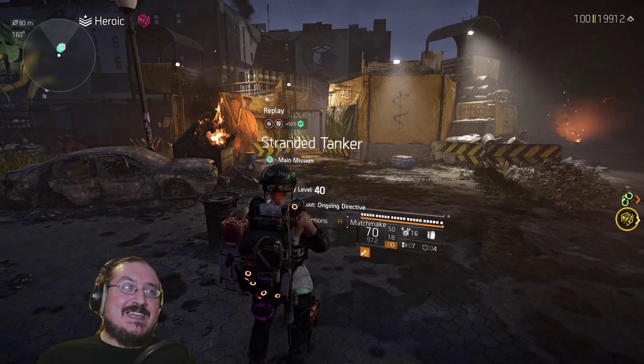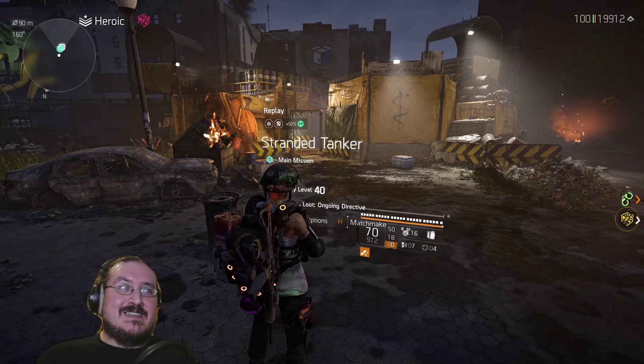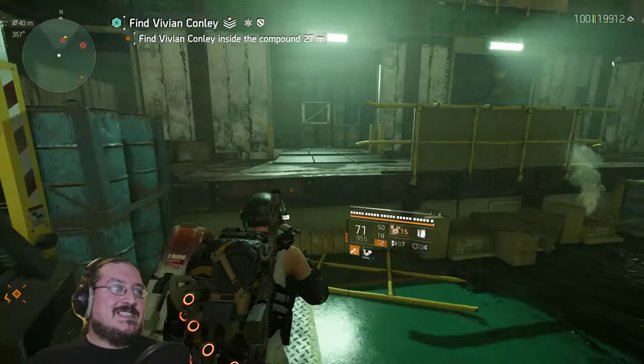For the mission section of this episode, we're going through Stranded Tanker, as it has a lot of well-hidden chests and one I'd consider a secret. We'll show all the chest locations but skip resource locations since there are a lot of them. In the second room — the big area with the hole leading all the way down — there's one chest in the back. This one is decently well-known by now, but well worth getting. That's the first chest.